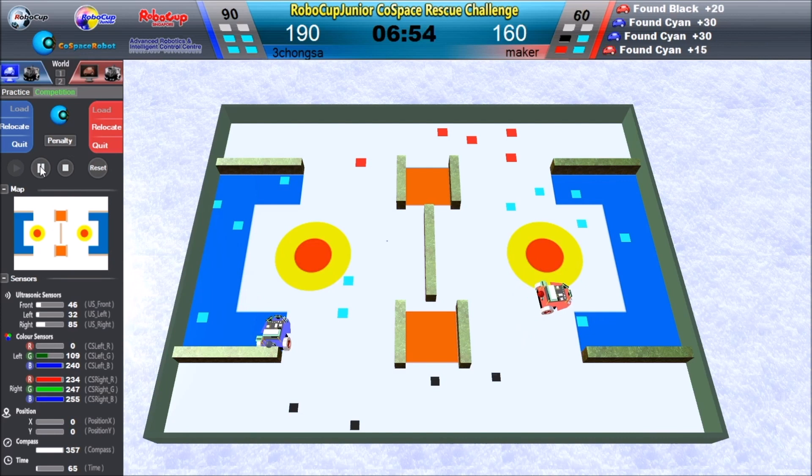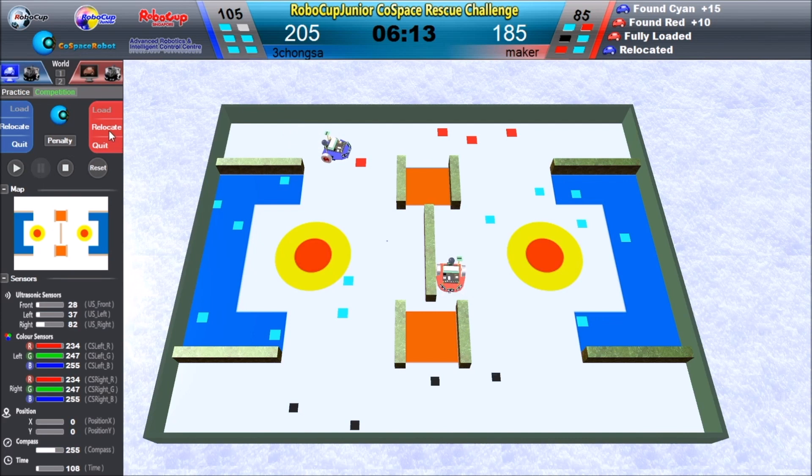The blue robot seems to be stuck in the wall because it is going back frequently for a long time, and it relocated automatically. It just keeps going back for a long time. The red robot is now full with objects. I think both of the robots are stuck in the corner, and the blue robot will be automatically relocated. The player also relocates the red robot, using one chance to relocate.